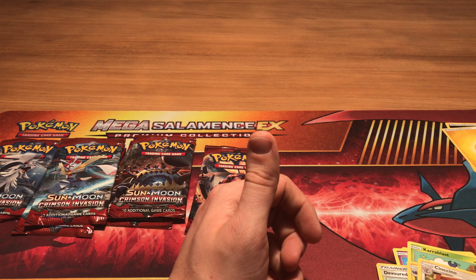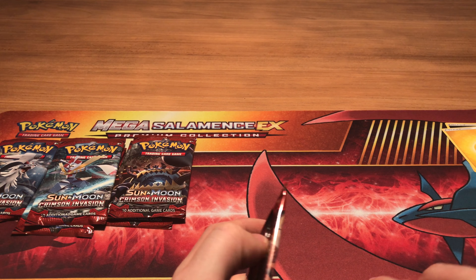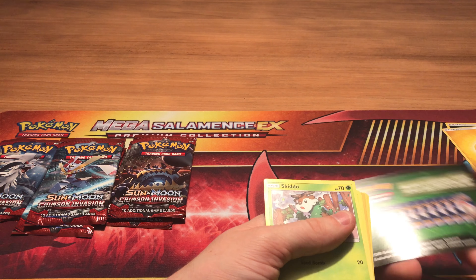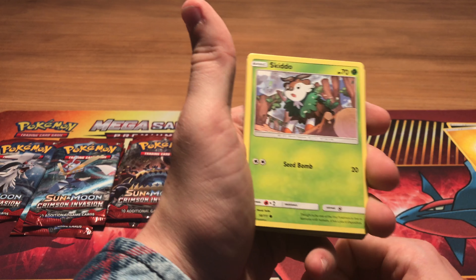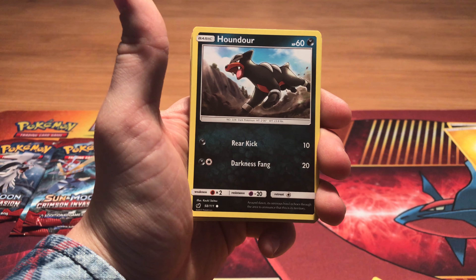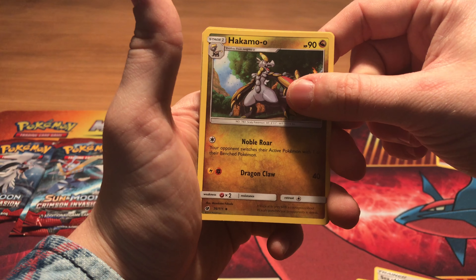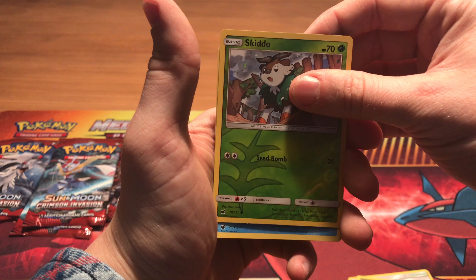Really nice to start off this way with two holos so far. I'll try to keep stuff organized while we open the boosters. Okay, booster number three — we start off with a Skiddo, a Pikachu which is really cute, a Houndour, a Jigglypuff, a Swinub, a Fighting Energy, we get the Sea of Nothingness, a Hakamo-o, a Fighting Memory. We get a reverse Skiddo, and the rare is an Octillery.